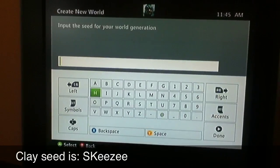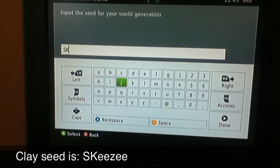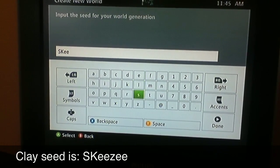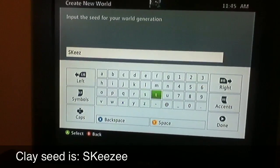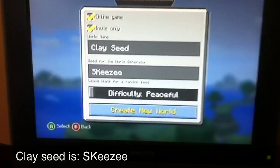This is the seed: it is S, K — both capitalized — and then you have to type it with a lowercase E, then a lowercase Z, then two more E's. That's the seed, and you create it.